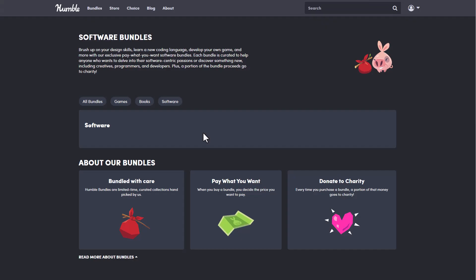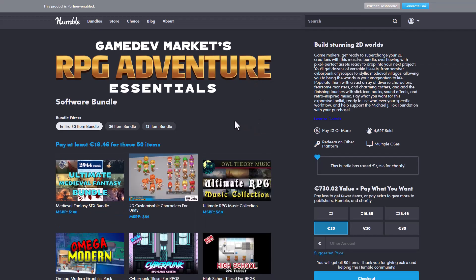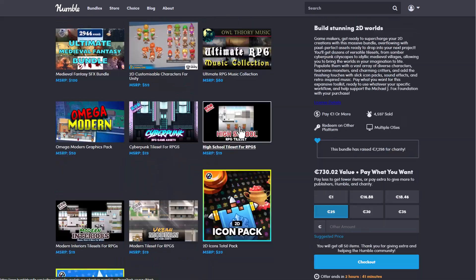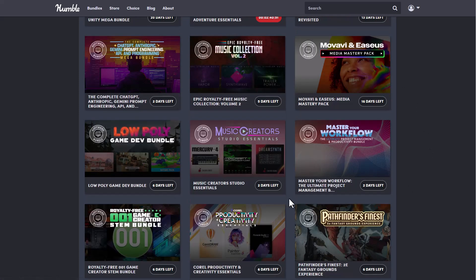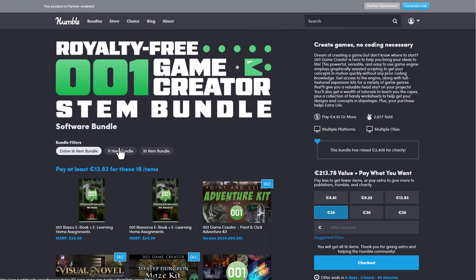There's also the game development market, which covers RPG adventure essentials. If you're into RPG adventure, you can go ahead and get all of these interesting packs and start using them within your game engine. There are also some other interesting things for those who are into sounds — if you're a game creator looking for a royalty-free stem bundle, you can find those right here too.